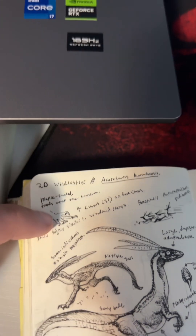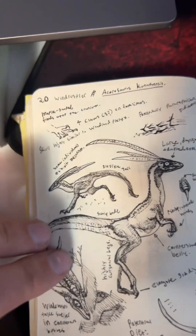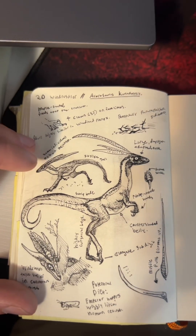Additionally, these guys have claws on all of the forelimb digits as opposed to just three, which we need for them to be archosauria. And as I mentioned previously, they're completely scaly, which is not out of the ordinary for archosaurs, but it is definitely a point against them being dinosaurs.